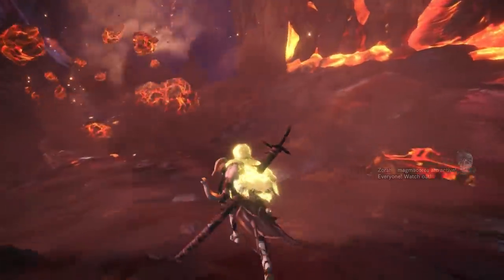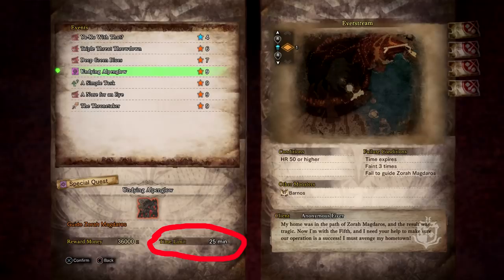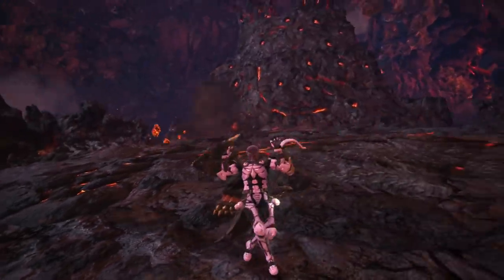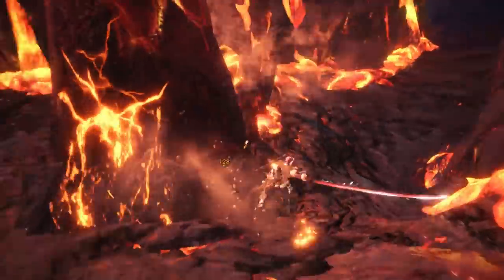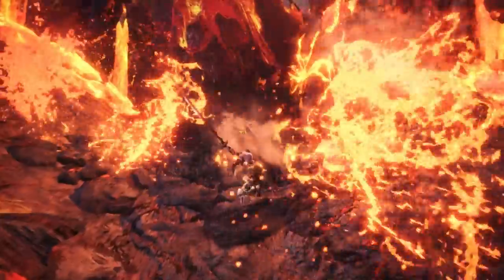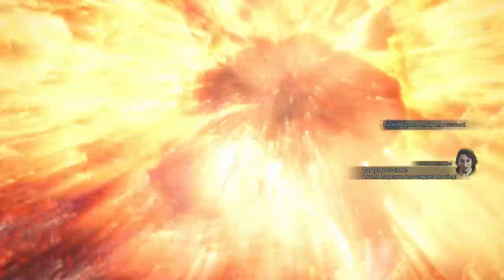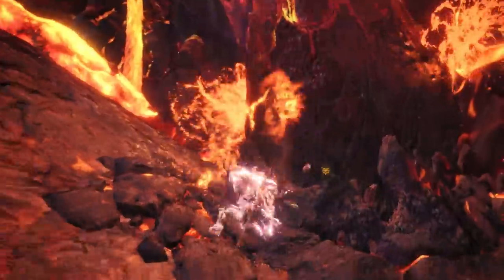Starting off, the fight is actually somewhat difficult now. You need to do things. You have a time limit. Get out of the la-la land everyone is in when they fight Zora and take things seriously. Magma cores have significantly more health and spew out magma significantly faster and with more damage. Prepare for this either with Temporal Mantle, a weapon that can block the eruptions, or just with careful play.